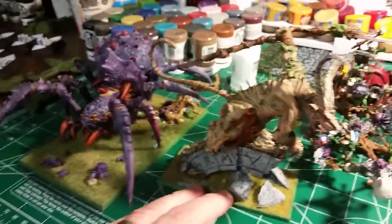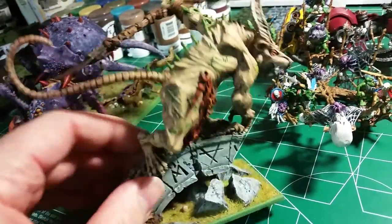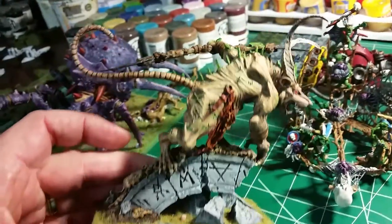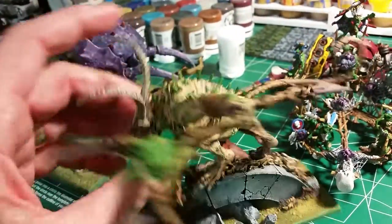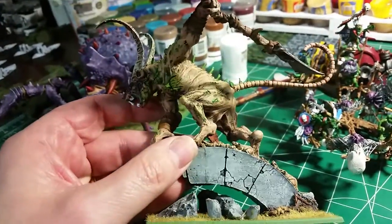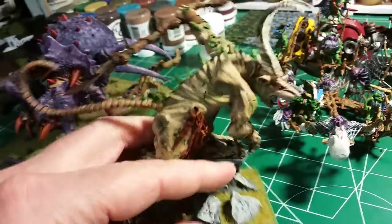This is a Forge World greater daemon Vermin Lord, from Forge World, and it was for my Skaven army, which I pretty much don't have hardly any of left — got rid of a lot of it. I still have about 200 of the little warrior guys, the slaves. But this is another model that is mostly done with washes and dry brushes and then more washes. It's amazing what you can do with washes alone. I did the stonework there with the warpstone — warpstone glow and all that — that goes into this model.